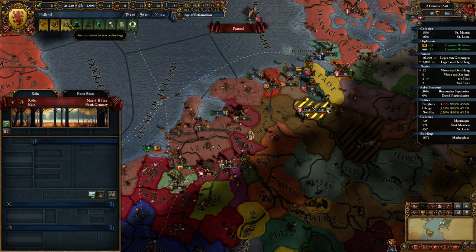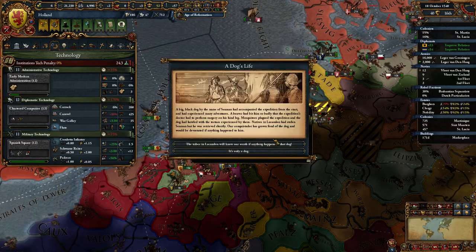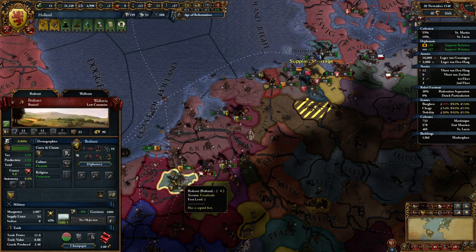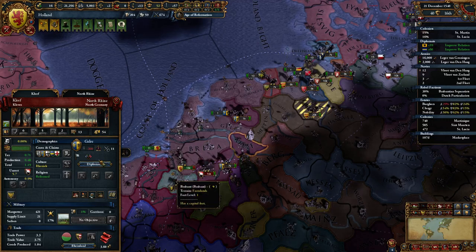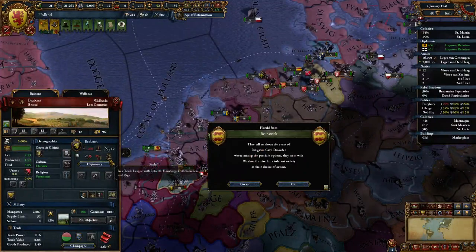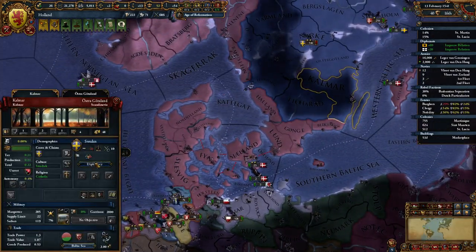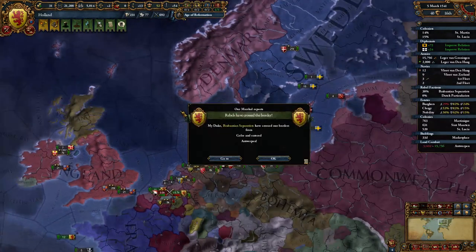Oh, we can get a tech ahead of time — it's expensive, but two more innovation. For that, we'll take the prestige. We are being rivaled by Portugal, probably because of our colonies. We will flog them — rather lose the military points than anything else. This is a little annoying — Brabant has fled into a trade league, so we can't beat them up anytime soon. Guilders would be a better target. Lubeck, Hamburg, Dithmarschen, Riga — when I can call in Denmark, who's about to annex Sweden, I don't think they're going to be a real problem.